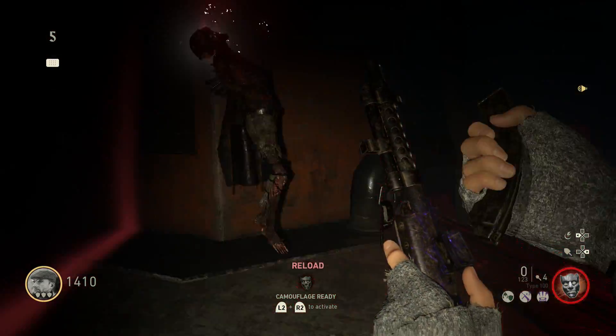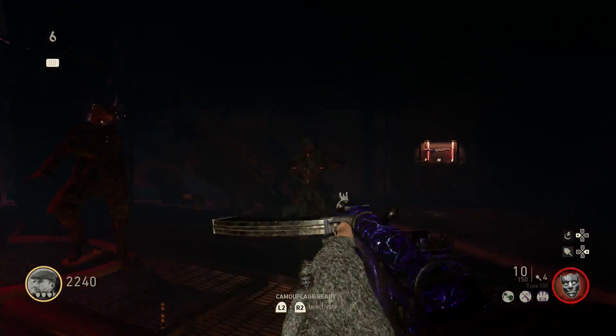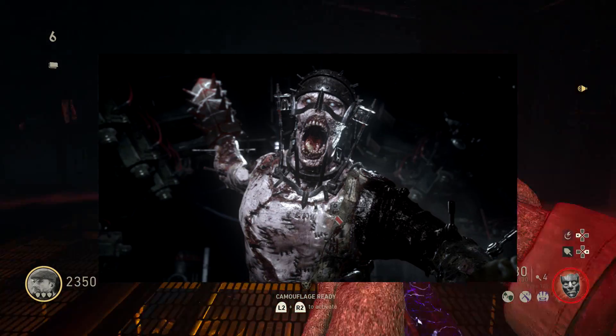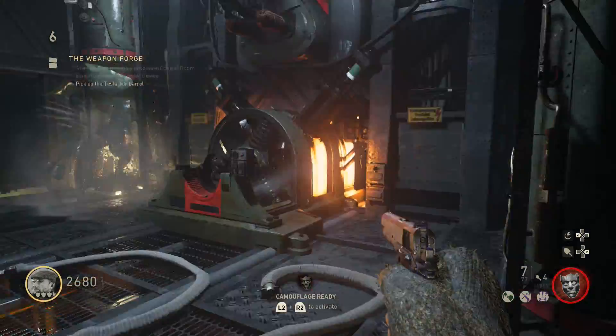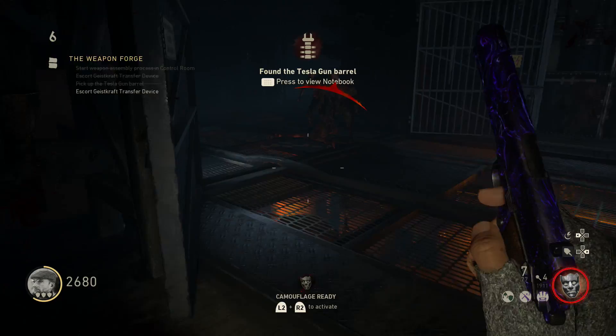To move the device, kill zombies in the red circle. As you get more kills it will start to move. Eventually it'll reach the generator — fill it up until the generator activates. It will spawn a big boy zombie, but don't worry — just don't shoot him or he will charge at you. After the generator is done, you can pick up the first out of two parts for the Tesla gun.